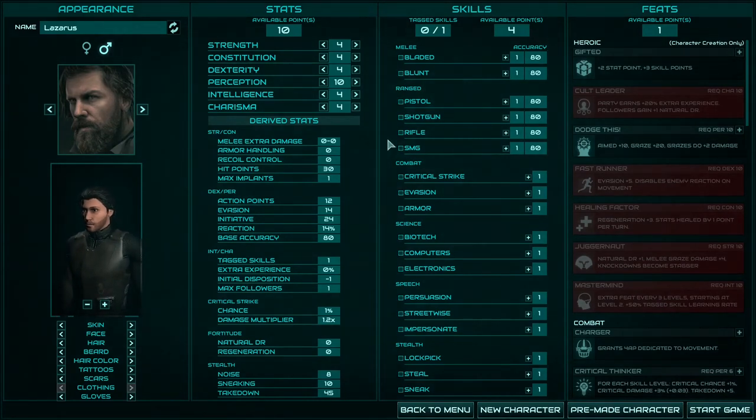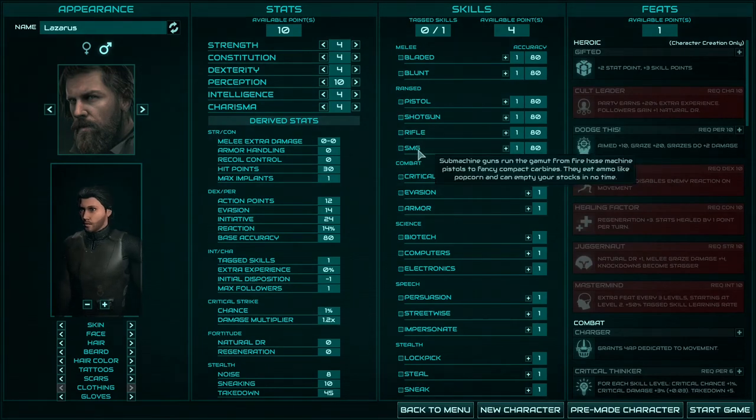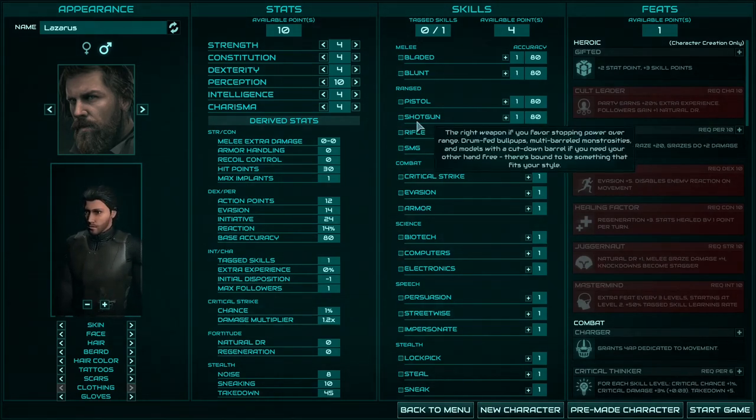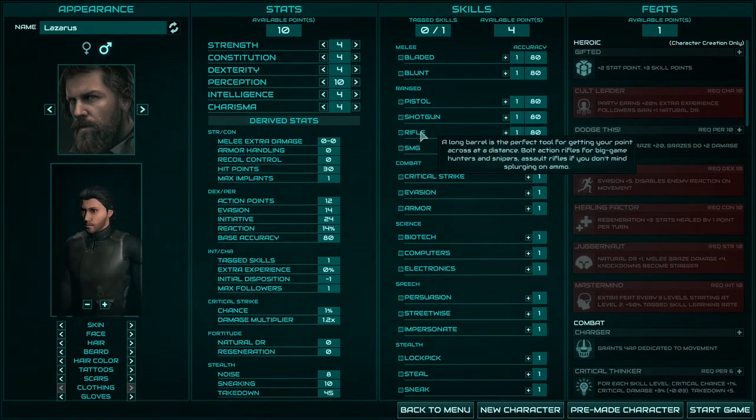Now, skills. The more you use a certain skill, the faster it will develop. For melee skills, choose any skills you like — there are no strong advantages or disadvantages. For range skills, pistols are not that good in this game — you will mostly use a shotgun or a rifle. You can use an SMG, but the ammo is very expensive and they miss a lot. So if you choose a ranged fighter, better focus on shotgun or rifle.